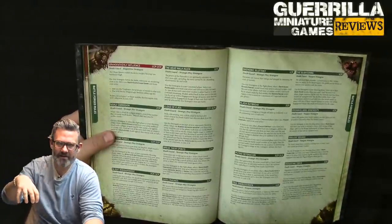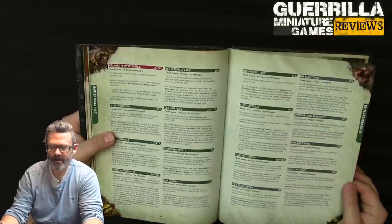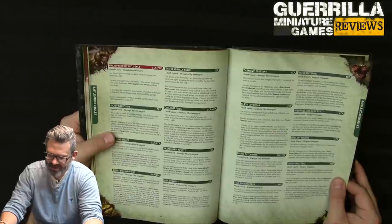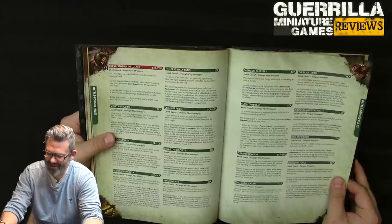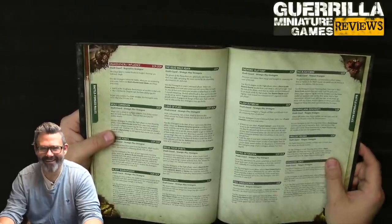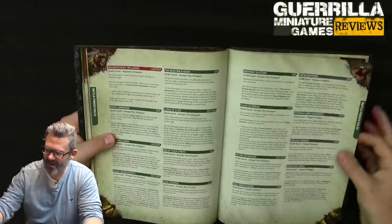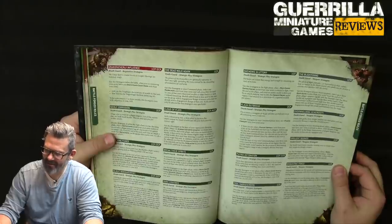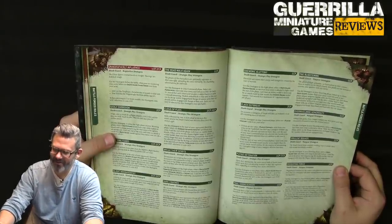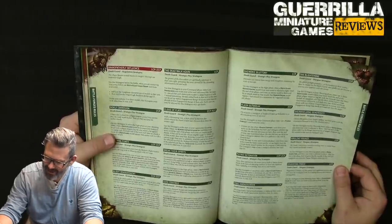Putrid Detonation: when a Death Guard vehicle is destroyed, it automatically explodes — costs 1 if 9 wounds or less, 2 if higher. The Blightening (2 CP): in your shooting phase, select three Death Guard models — until end of phase, plague weapons with the grenade type lose the blast ability, have type Pistol 6, and each time a model makes an attack with a weapon at engagement range it automatically hits.